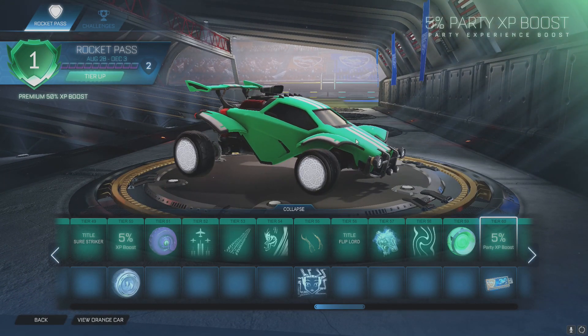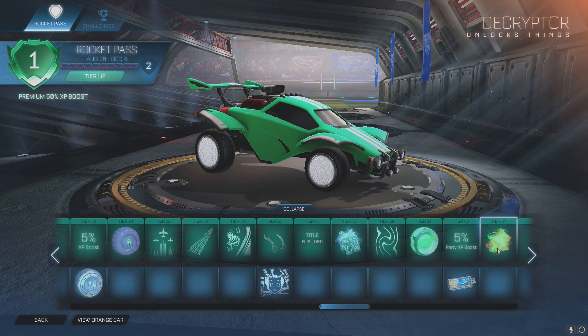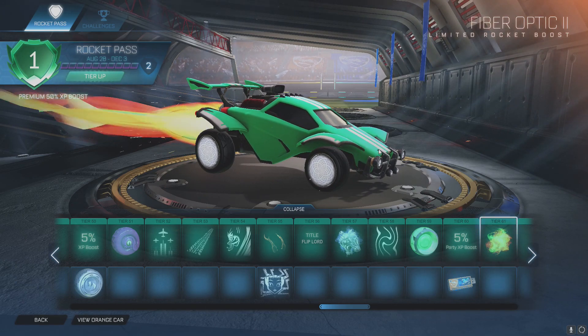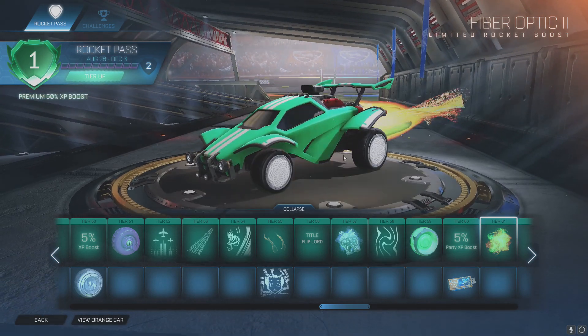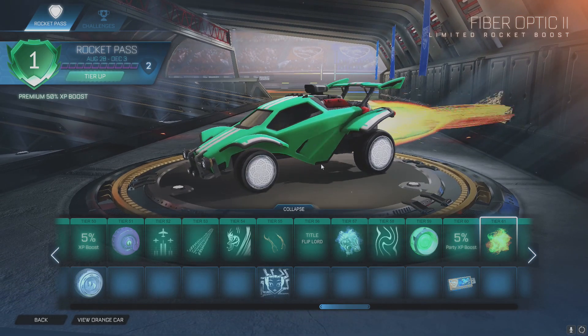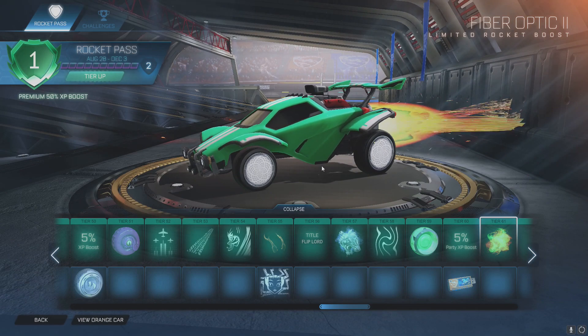Last 10 tiers. Tier 60 you get an XP boost and a decryptor. Tier 61 is Fiber Optic 2 boost — now that's just sick! You know those movies where they go through a computer brain or the internet and you see all this? That's what it reminds me of.